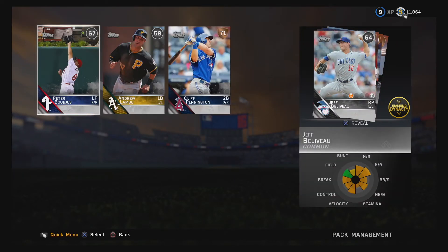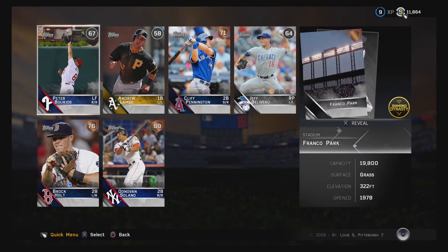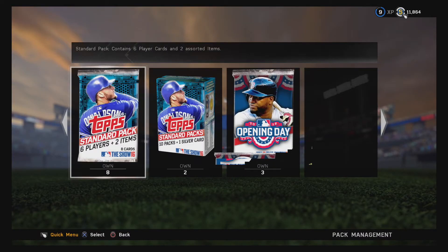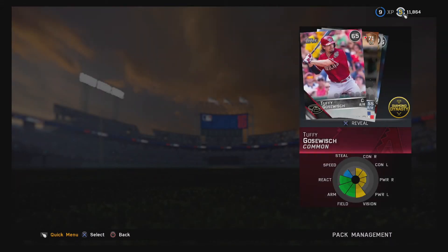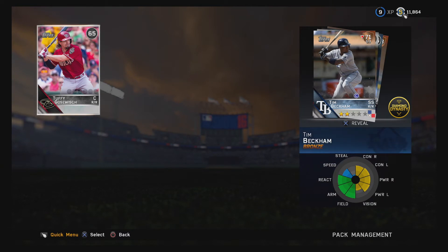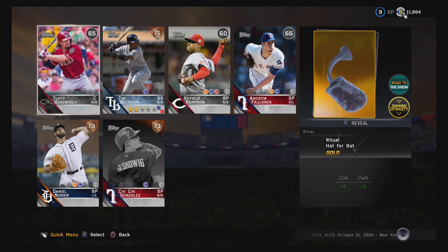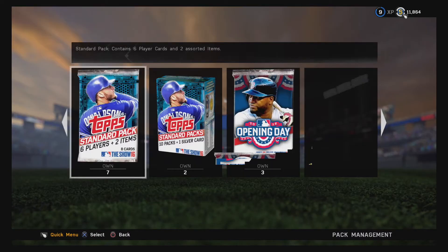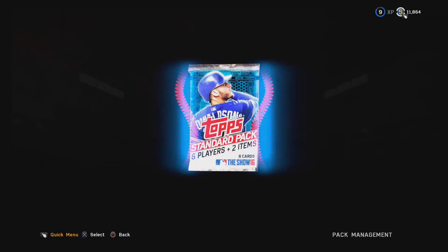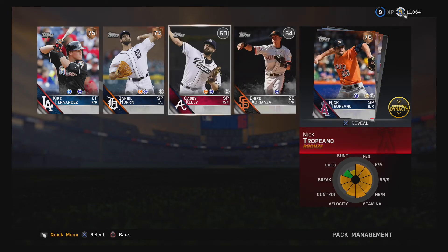67, 58, 71, and 76 Brock Holt — not terrible — and some shoes. Could be better, not the greatest, not the worst. 71 Tim Beckham. Oh, I see something gold... damn, it's a ritual, and some batting gloves. At least we pulled something gold. 7 packs to go. I wish you could just go pack to pack. 76 is our best pull — wait, now a 76 overall pitcher.